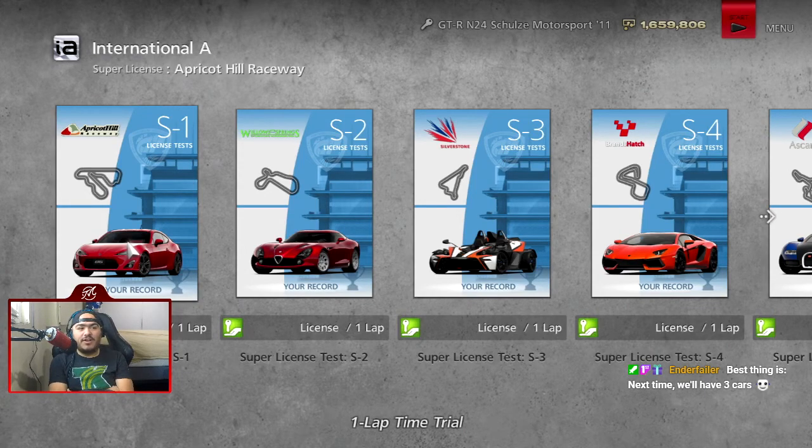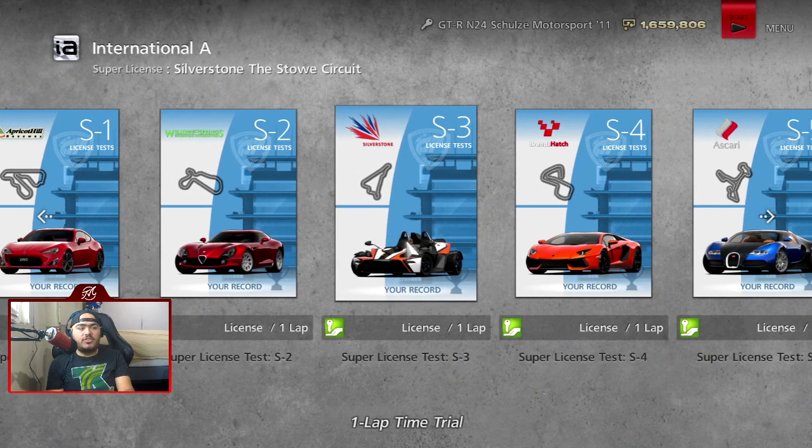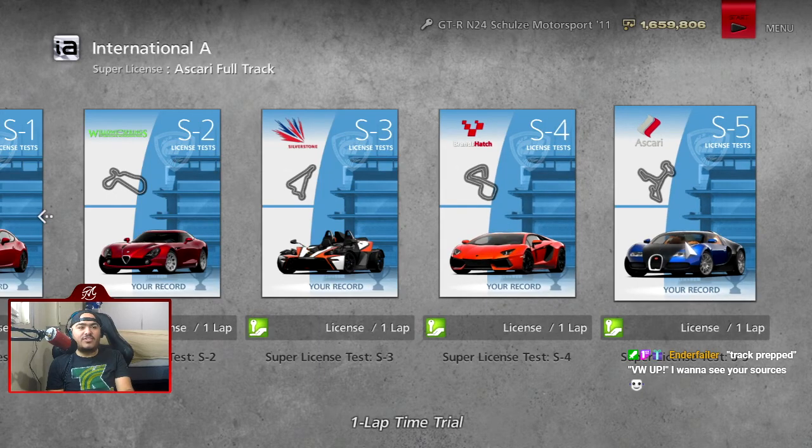Time for the final license exams of the entire Gran Turismo 6 playthrough — the Super License. One that includes time trials around Apricot Hill Raceway, Willow Springs Big, Silverstone's The Stow, Brands Hatch Grand Prix, and Ascari.